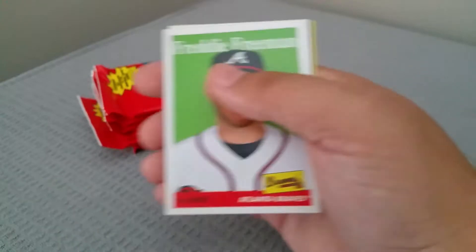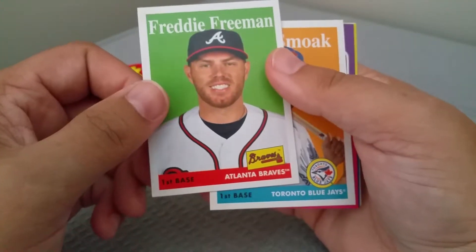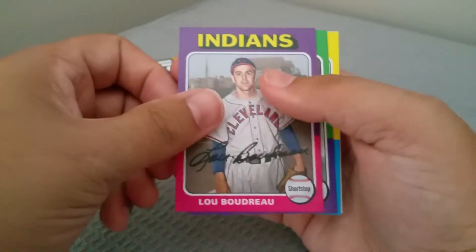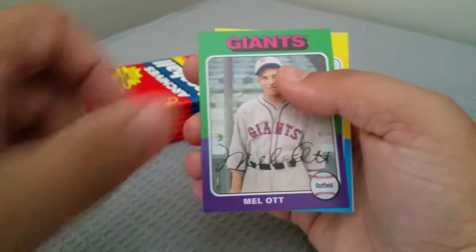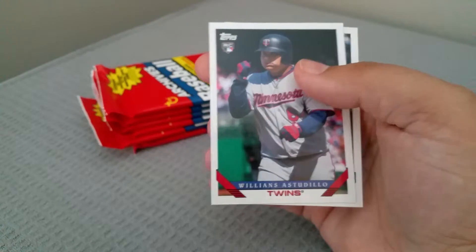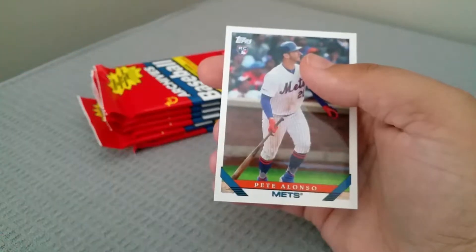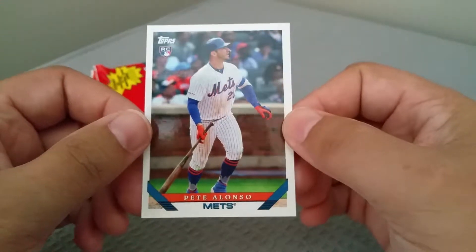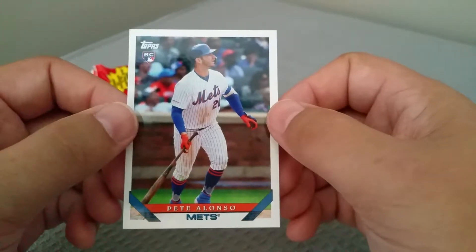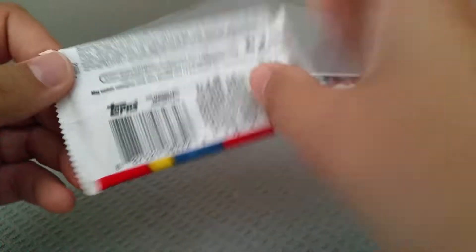I think I see something really interesting on the back side of this pack. Alright, we've got a Freddie Freeman - that'll go to the PC. We've got Justin Smoak, Lou Boudreau, Mel Ott, Ryne Sandberg, Nomar Garciaparra, and Estedelio. Nice - Pete Alonso rookie! Really love the '93 design, it's a really cool design. We'll hold that one off to the side.